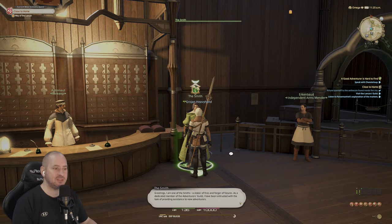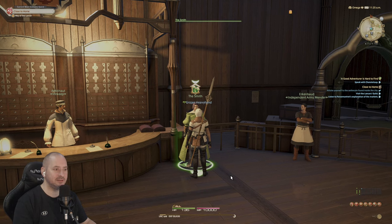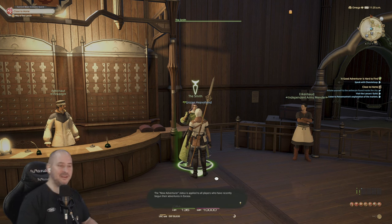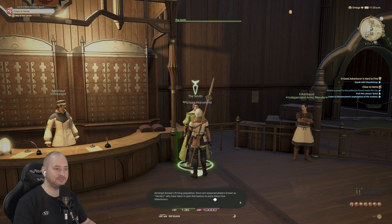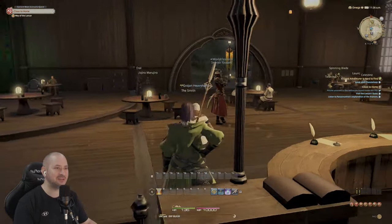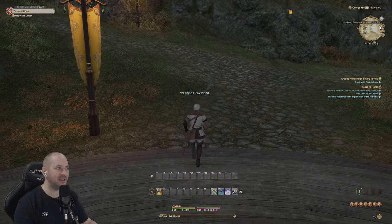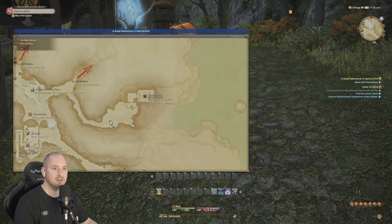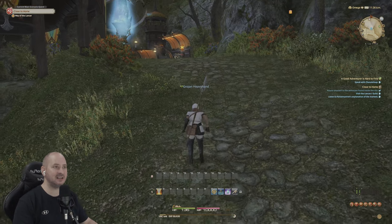Let's go speak to the smith. He says: I am one of the smiths - a stoker of fires and a forger of futures. As a dedicated member of the Adventurers Guild, I've been entrusted with providing assistance to new adventurers. We skip the dialogue. New adventurer status is applied to all players who have recently begun their adventures. A good adventurer is hard to find - speak with Chantleoup. If we click on this, it shows us where they are - over to the right.